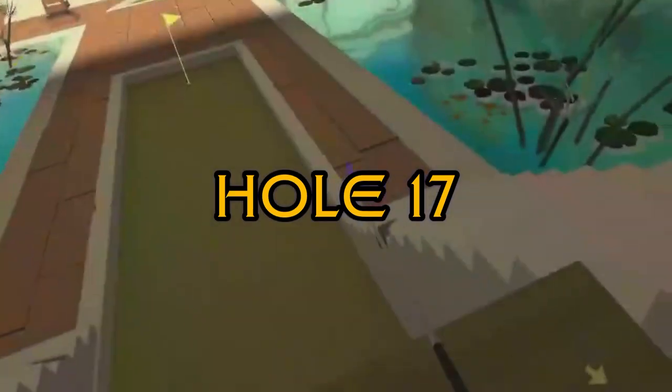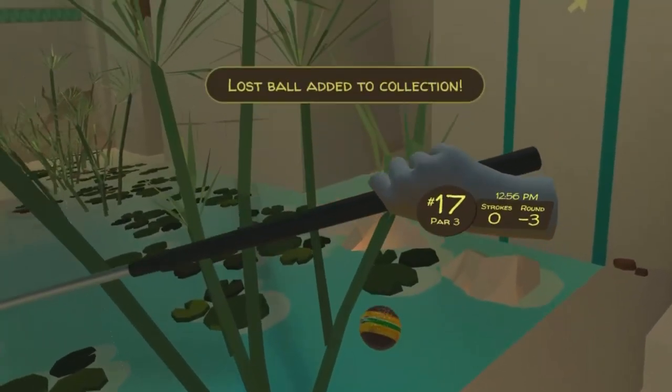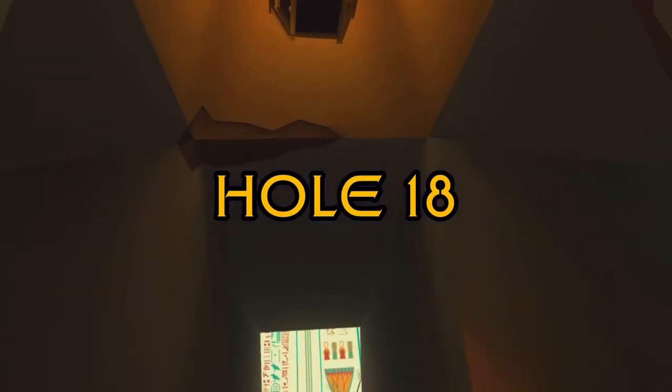Hole number 16. We're going to go straight back just past the thing on fire on the right side. Hole number 17. We're going to go all the way down the steps on the right side and it's right behind the last step. Hole 18. We're going to go to the very center of the place and it's up in this lantern on the very top.